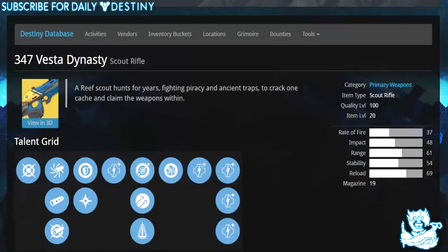What's going on guys, it's your boy DPJ here today with another Destiny video. In today's video we're going to be taking a look at the newly announced exotic scout rifle believed to be coming with the Dark Below expansion pass this December. It's called the 347 Vesta Dynasty and we're going to take a look at the weapon and its stats.